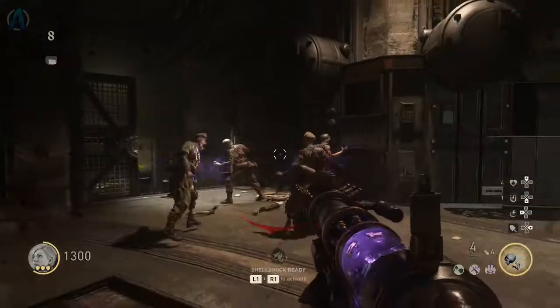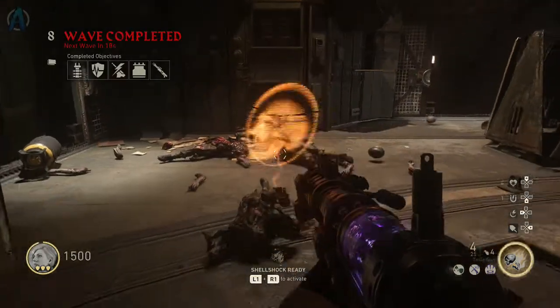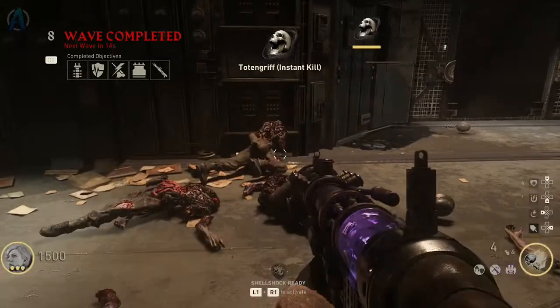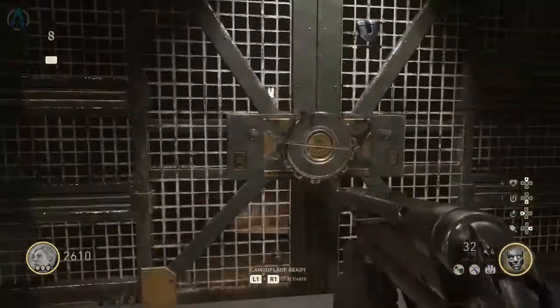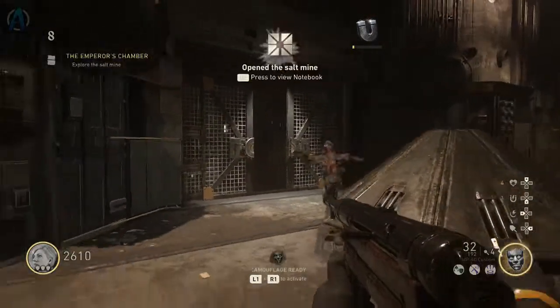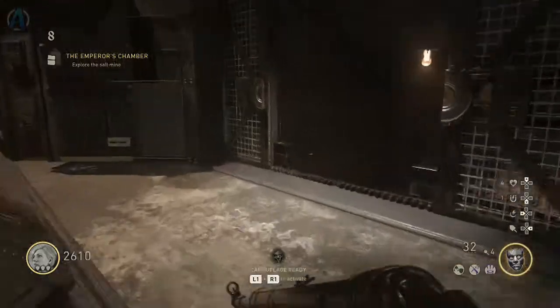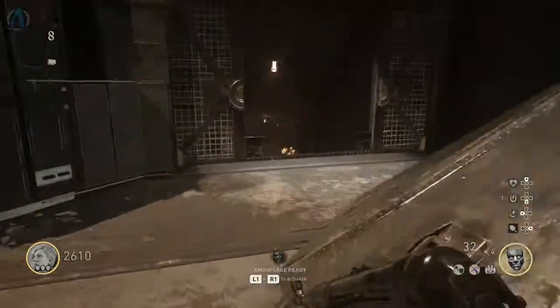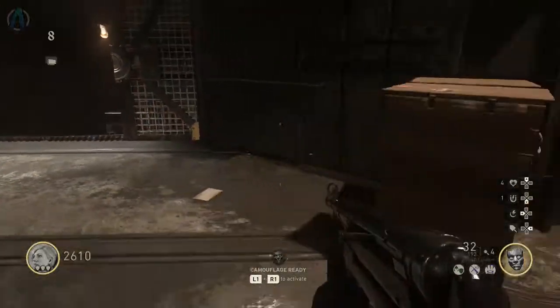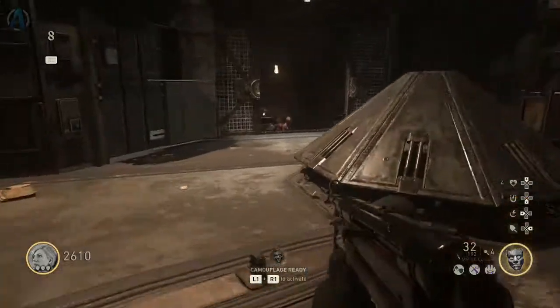Assuming you guys already have your un-upgraded Tesla Gun, our first step is going to be to buy this $1,500 door right over here. On your way down to the Emperor's Chamber, you will see four bomb zombies. What we really need is one of these bomb zombies, but it doesn't hurt to have a little more.